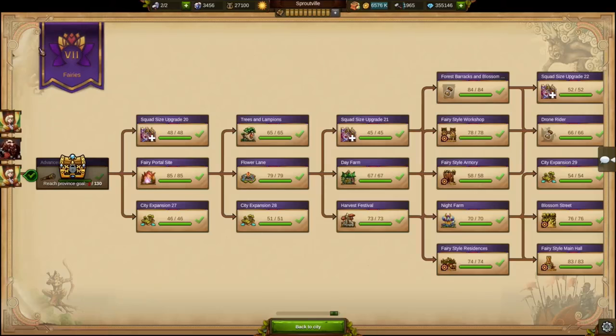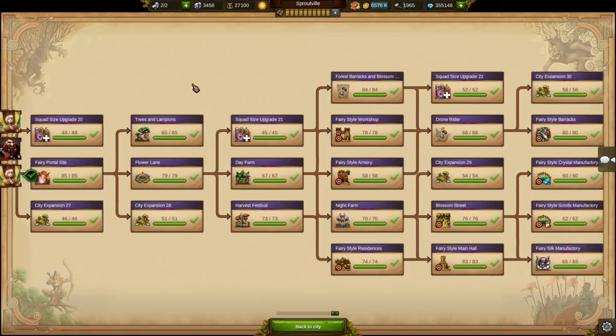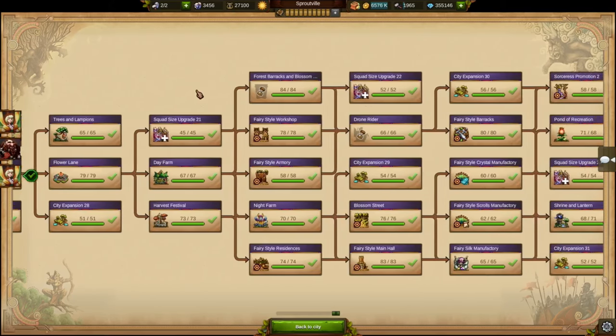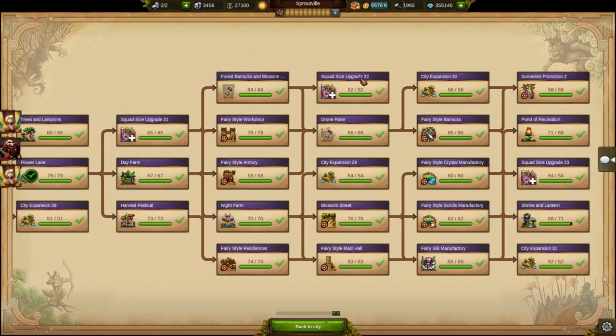The Fairies is our newest chapter in the research menu. Of course, it has all the typical stuff that you would expect in a new chapter — map expansions, squad size upgrades, many new culture buildings, and upgrades for most of your existing buildings.